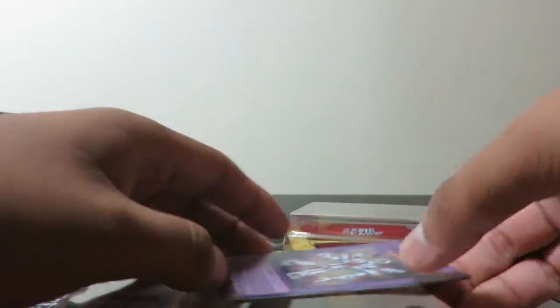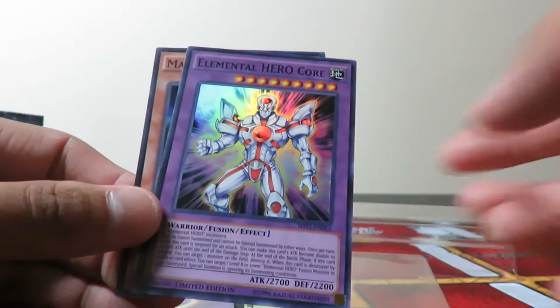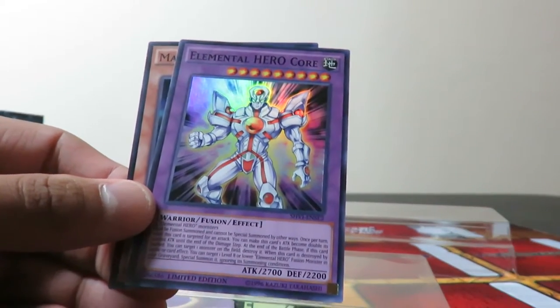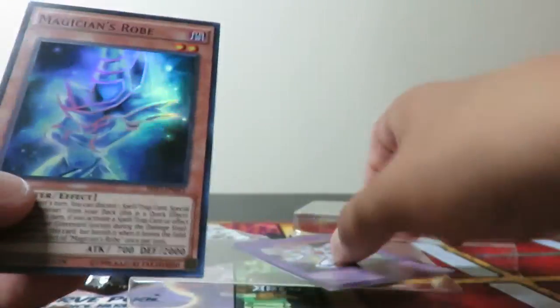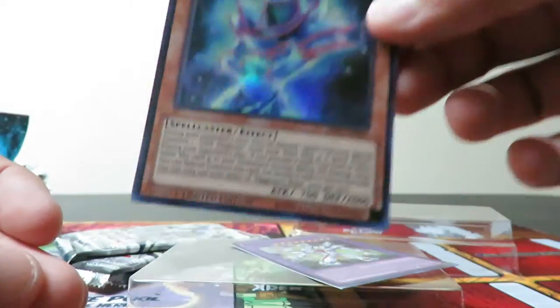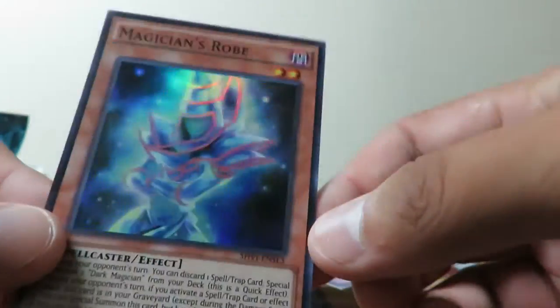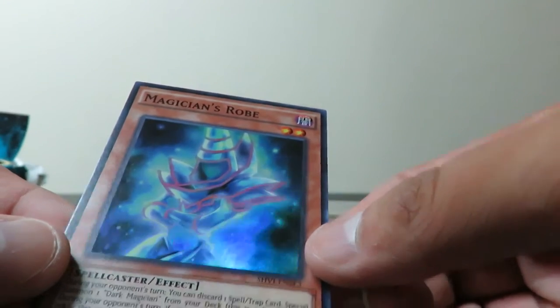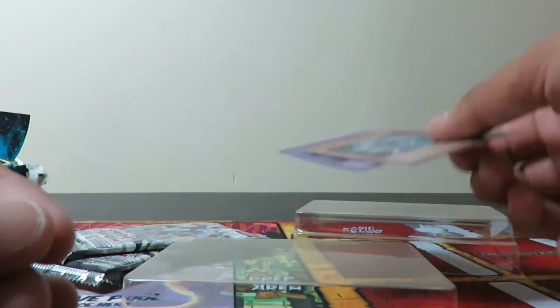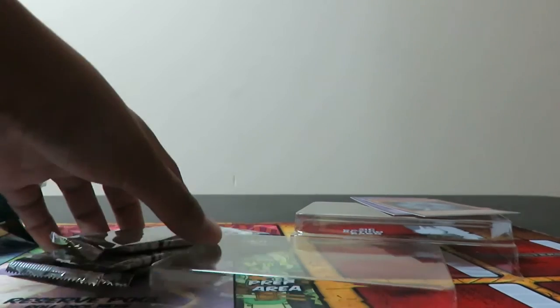We got Elemental Hero Core — that's pretty cool. Some other Elemental Heroes, not for my Elemental Hero deck but I know someone. And a Magician Rose — pretty cool card, 2,000 defense for a 2 star. I don't know much about those cards but let's get into the main thing.